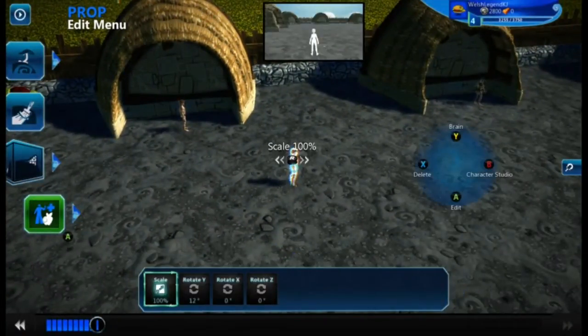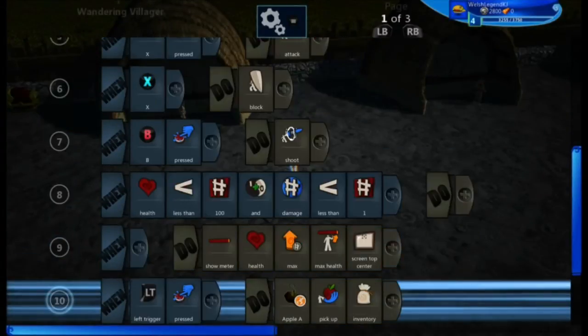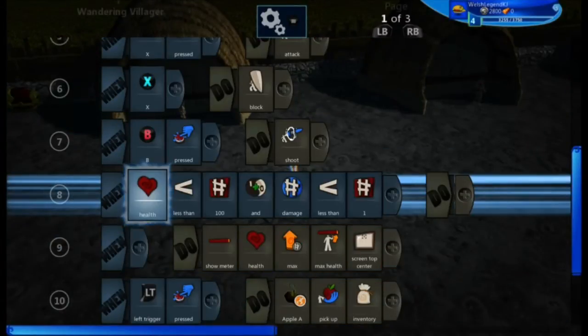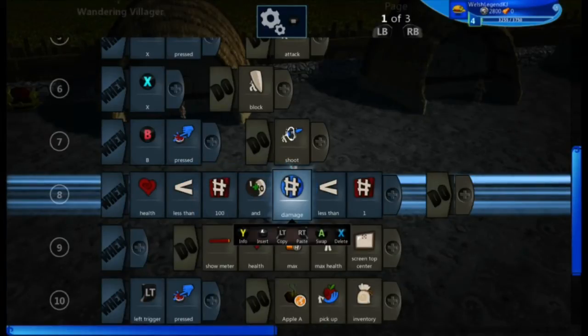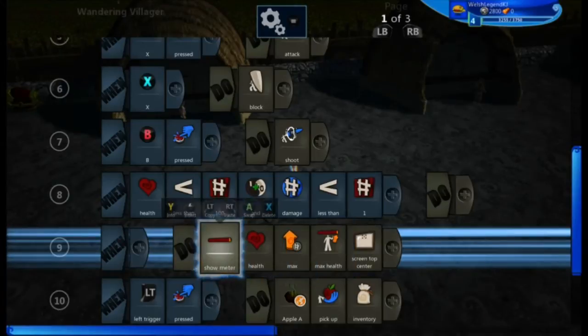I'll go into the brain now. As you can see this is the code for my characters I've shown in previous videos. As it says here, health less than a hundred and damage less than one. So every time your character gets hit it'll go down by one each time. You don't want it to go down by a mad amount, like ten.